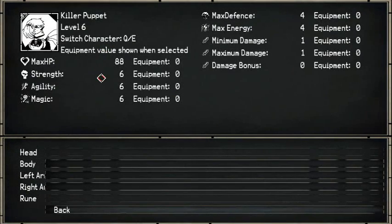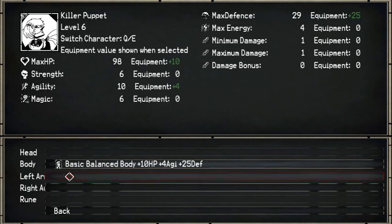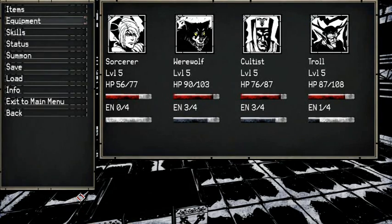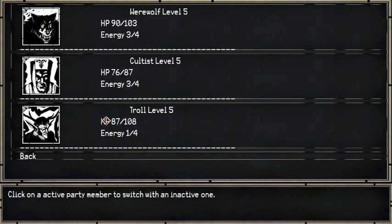There he is! He's a real boy. Oh okay, now I get it. Let's go with balanced. Sword arm. Okay, that's pretty neat. Summon. So I can replace party members as needed.